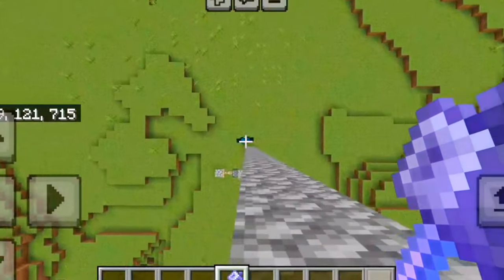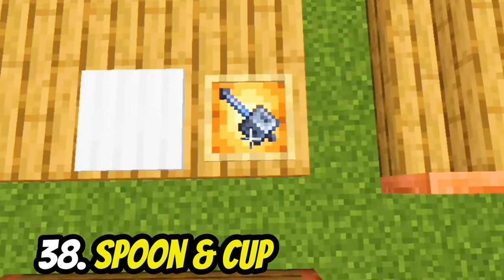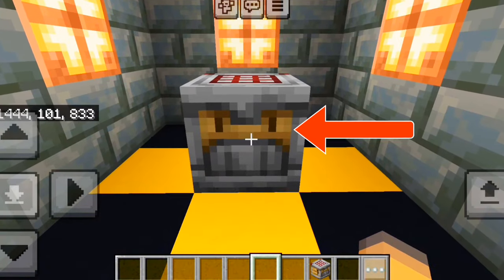The mace is a great weapon, but by placing it in an item frame on a table, it looks like a spoon. You can even add a heavy core as a cup.